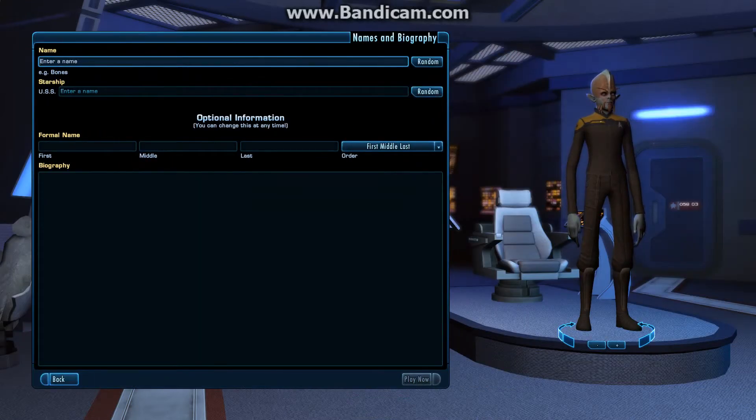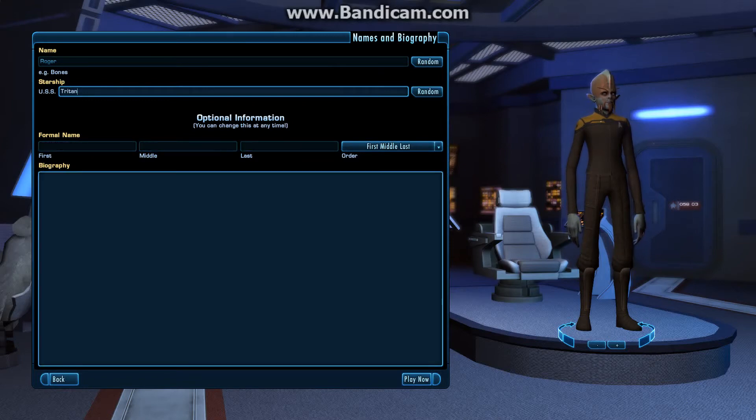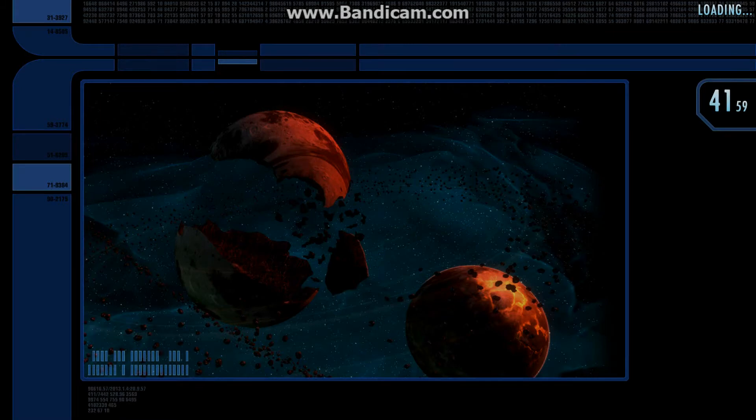We need a name, so we will call this guy Roger. One thing I like is that names are not unique to a degree — I can have a character named Roger and 32 other players can also be named Roger, because when you're connecting to another player, you use their login handle, which is unique. In my case it's at boldrek, so if somebody was to send me a tell it would be 'Roger at boldrek,' not just Roger. You can also pick your ship name — it'll be the USS Triton. You can put in a first name, last name, and a biography, and that will get us into the game.